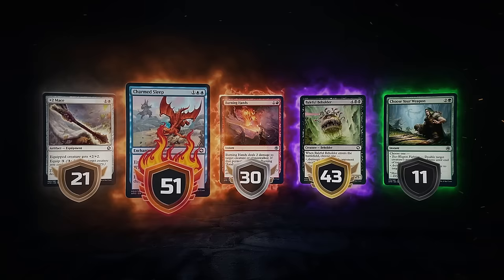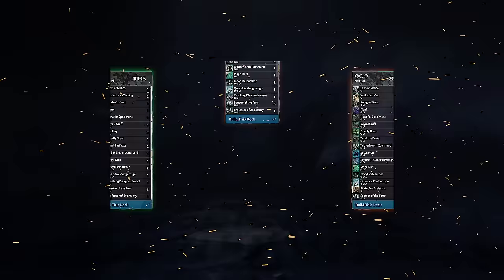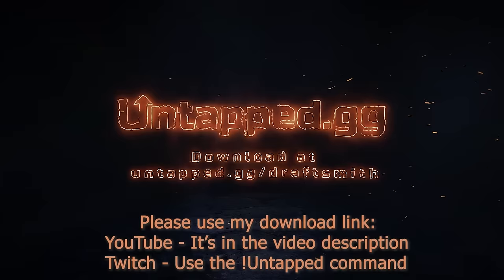In the search for the ultimate weapon, knowledge is power. Introducing DraftSmith, your new secret weapon for Magic the Gathering Arena Limited Mode. DraftSmith helps you pick the perfect card every time by providing in-depth ratings for each card. These ratings adapt based on the cards you've already chosen, making sure you always stay one step ahead of the competition. After the draft, DraftSmith recommends the optimal deck. Know more, win more. Download DraftSmith today from untap.gg.